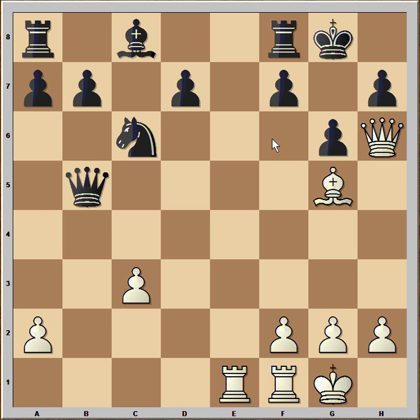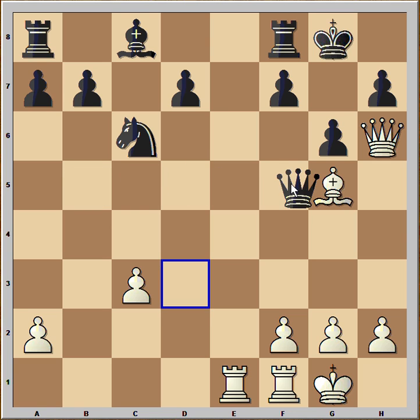This is the first step. The next step is bishop to f6, and then queen to g7 checkmate. So to prevent the bishop from coming to f6, queen to f5 was played. It is white to move. What would you play in this position if you had white pieces? You can pause this video and try to find the killer move that white played.